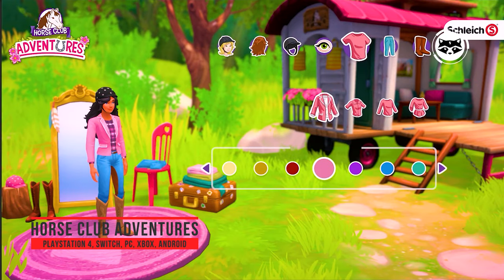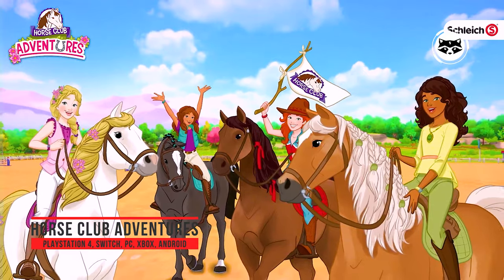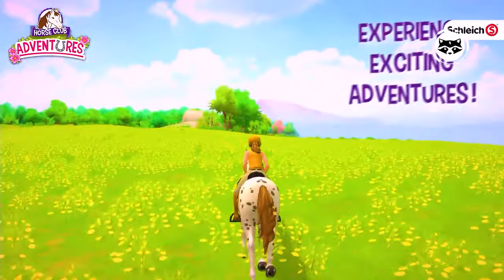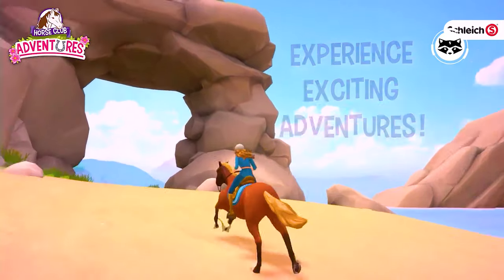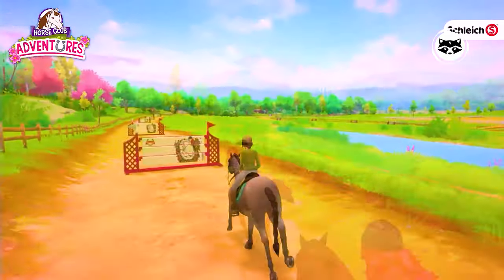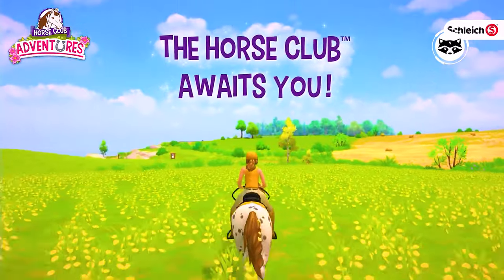Horse Club Adventures carries you off to the wonderful world that revolves around the Lakeside Riding Stable. Together with Hannah, Sarah, Lisa, Sophia and their horses, you experience lots of thrilling adventures. There is an amazing amount to discover in this open world game. The popular Horse Club game characters and the lovingly designed locations in Lakeside, such as the cafe, the caravan and the riding stable, are brought to life here.